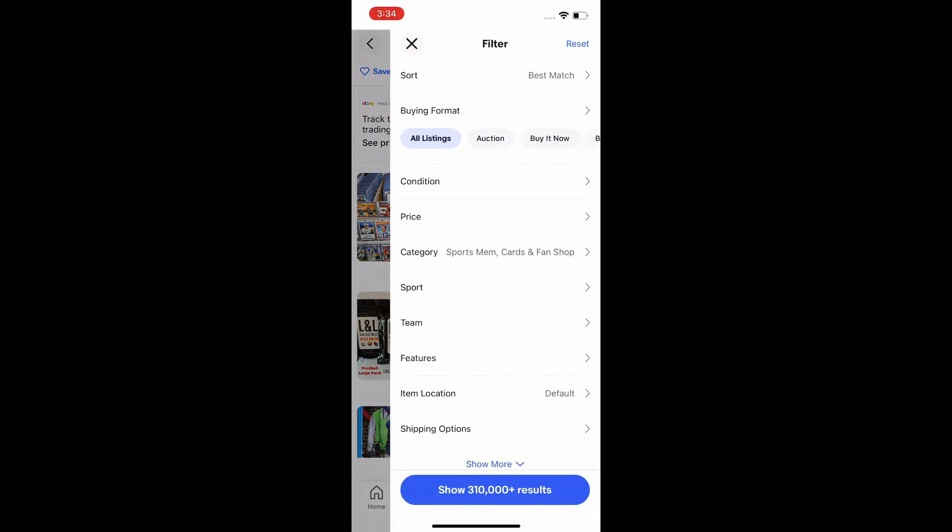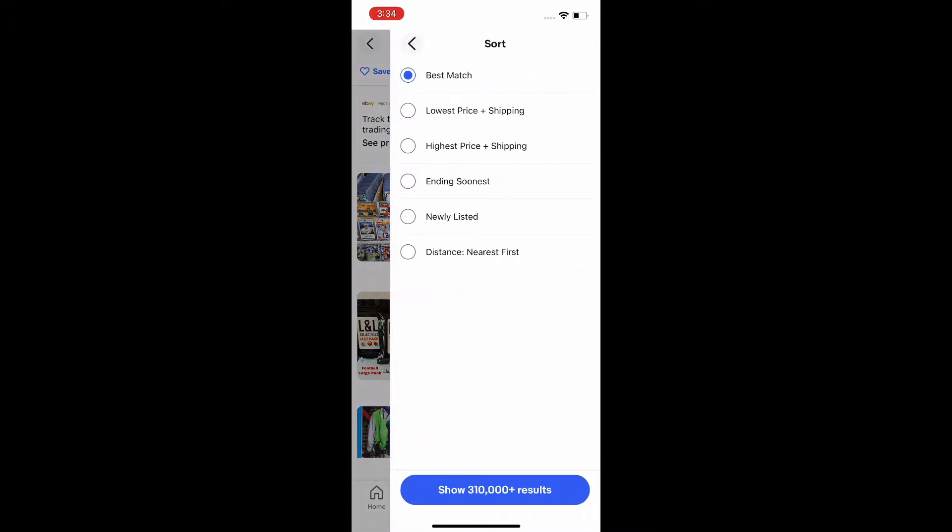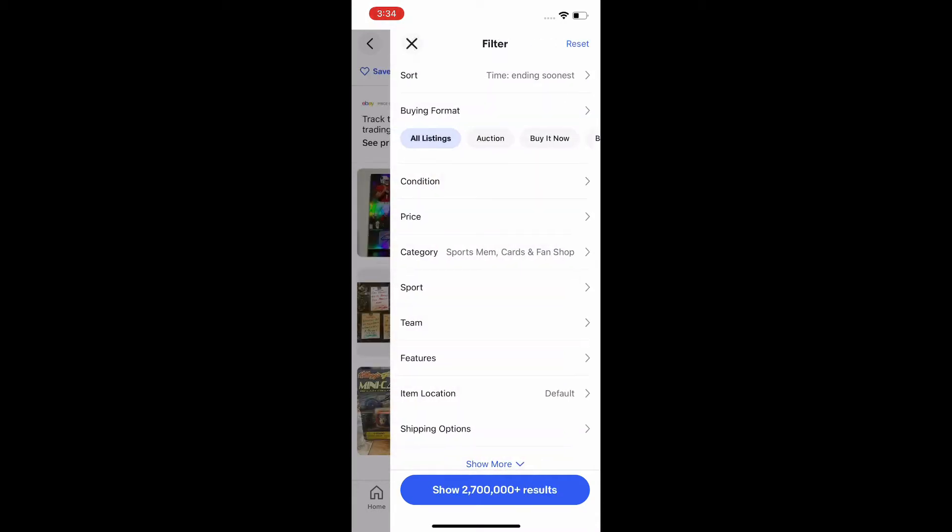The filters I'm going to be putting on: you're going to sort it by ending soonest, and then you're also going to put it as auction only. If any buy-it-now listings are almost expiring they're not going to have any value, but some auction listings can slip through the cracks.